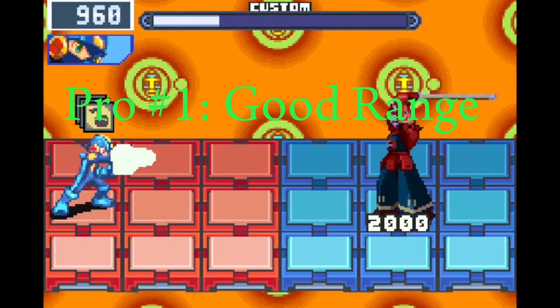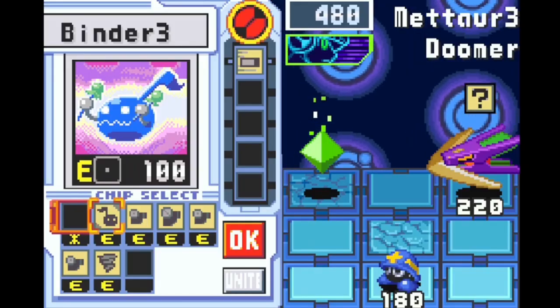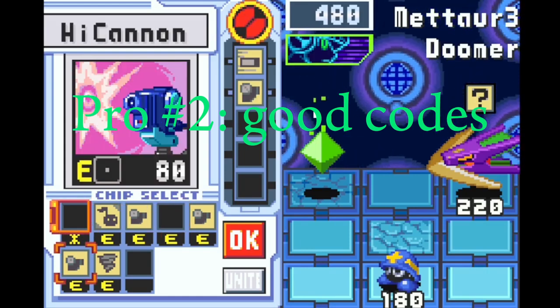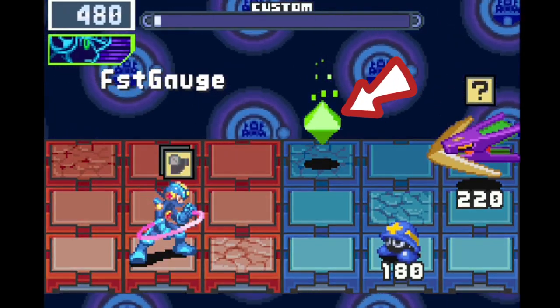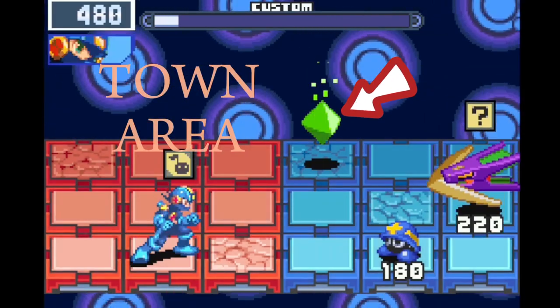In spite of this, there are a couple of pros. Number one, good range. Number two, good code spread and quite easy to obtain. The star chip of Cannon can notably be found in in-battle GMDs in Town Area, which is accessible quite early.